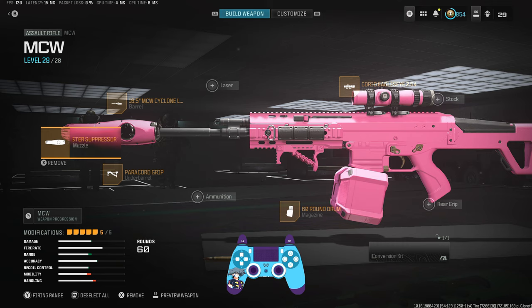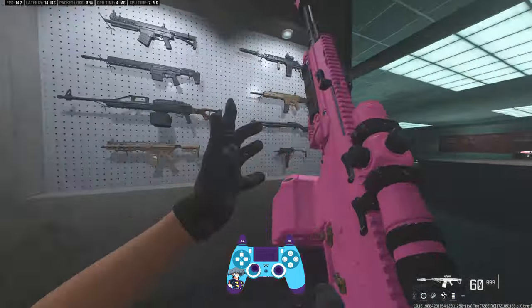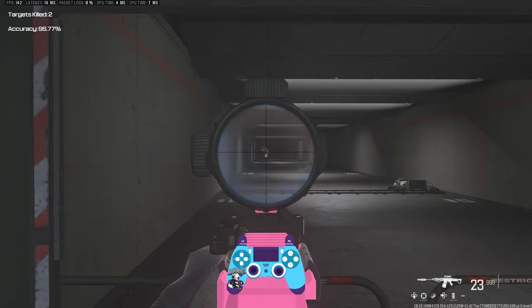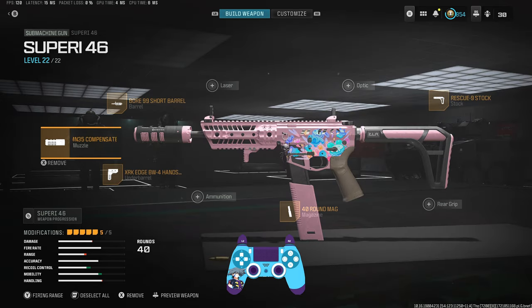Here's the MCW class: Quartermaster Suppressor, Cyclone barrel, the new Paracord Grip, 60-round mag, and your sight of choice. Looking at this in-game with these new attachments, there is literally no shake at all — it is so beamy. It's actually unreal that they've added these two attachments in at the same time.